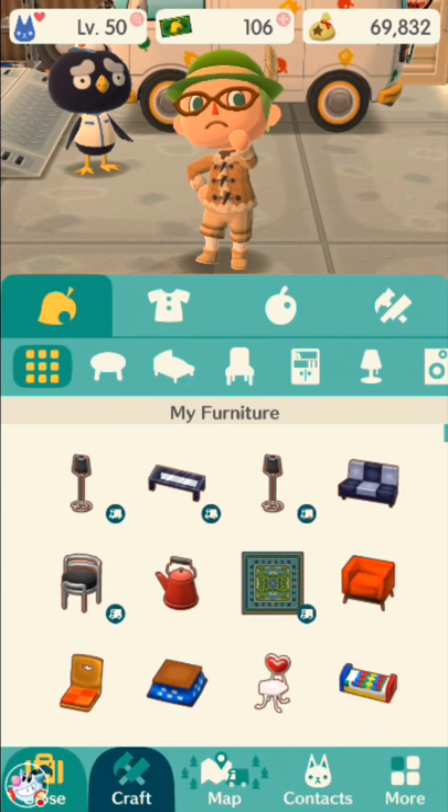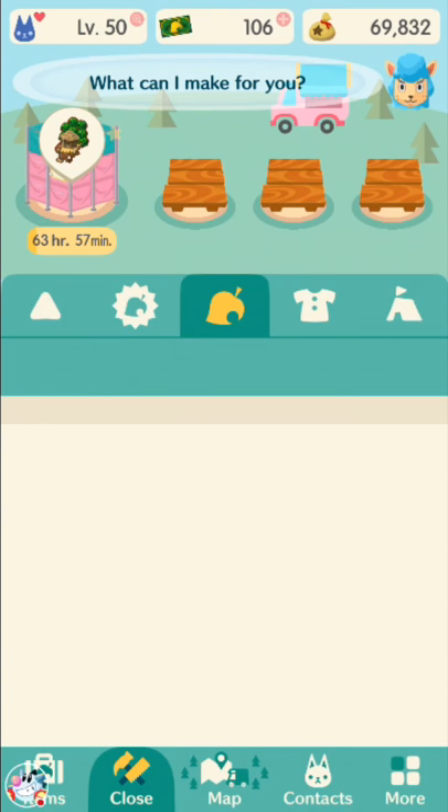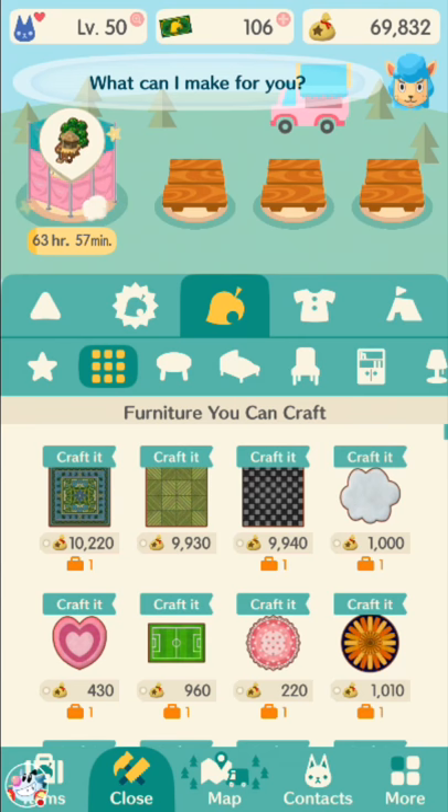What do you do with all those leaf tickets? The number one thing you want is crafting spaces. Early on in the game, you're going to be severely limited by your ability to craft things. For 80 leaf tickets, you can buy another crafting slot. You're going to want both of those as soon as you can — very early on. Trust me, those are the best things you can buy with leaf tickets, period. Both together is only 160 leaf tickets, so that's not many at all.